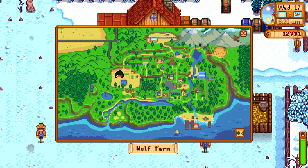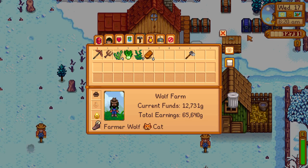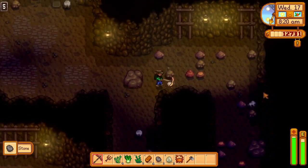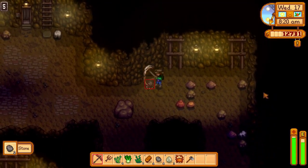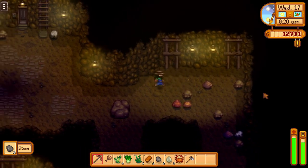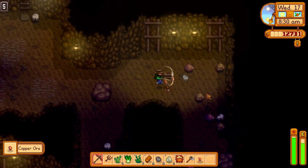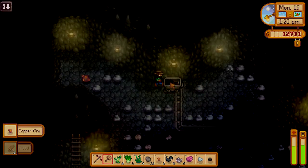Let's start off with the mines. There are several ways which you can get coal in the mines. The first way is you can sometimes randomly find it while mining rocks. Your luck on the given day can play a big part in finding some, since it increases your chances.